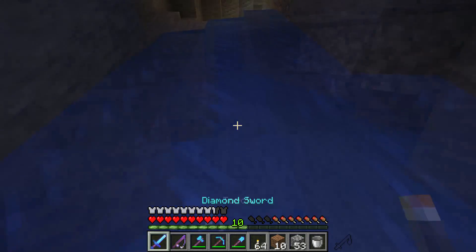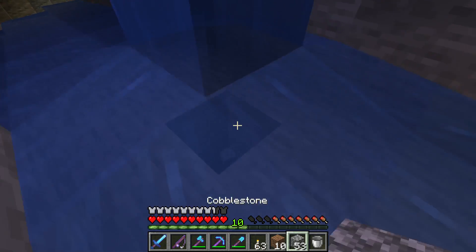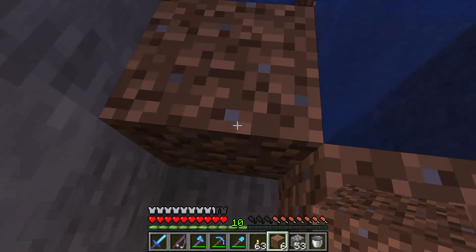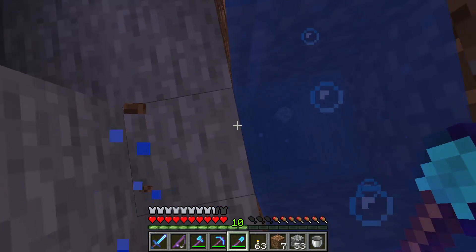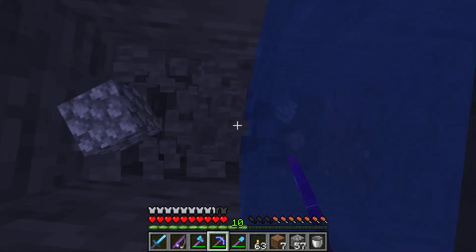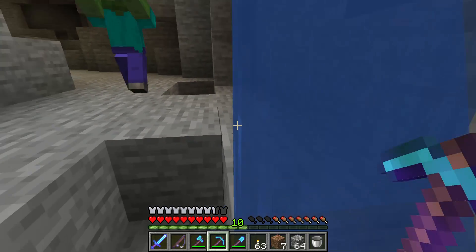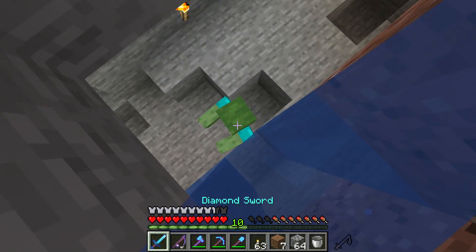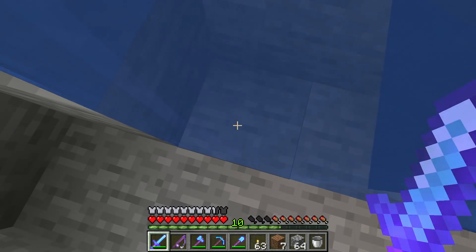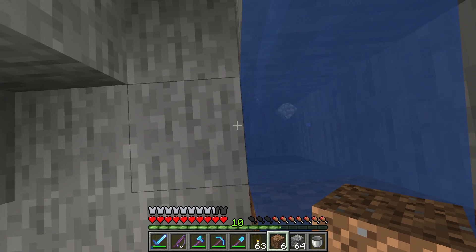Oh, and here we have another cave, but again that is okay. I do hear a zombie — I don't want to explore a cave right at this moment, so what we're going to do is stop up the water and just dig it out and continue our merry way down. All right, that went very smoothly. We want to stop the water there and continue our way down.